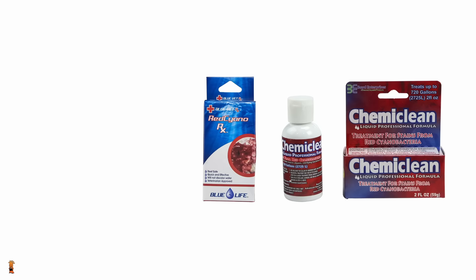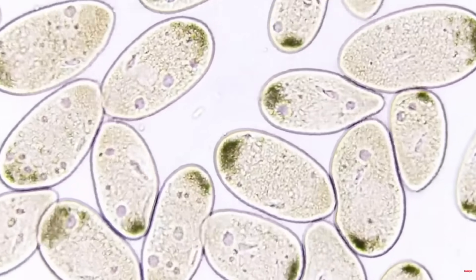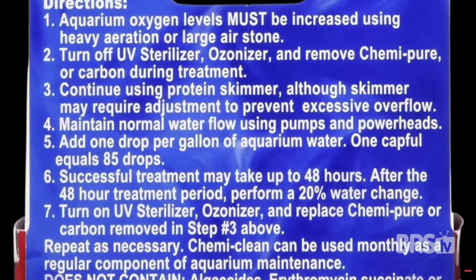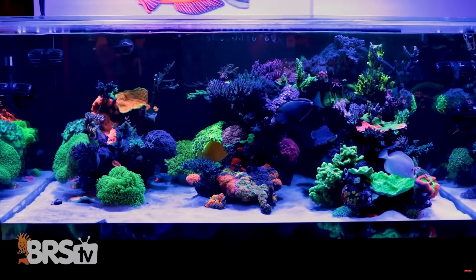If the cyano is still around and going strong even after you've tried everything so far, sometimes killing it off with ChemiClean, red slime remover, or similar products is the nail in the coffin. These antibiotic treatments effectively kill the cyano, removing it from those surfaces all at once and making it easier for beneficial microbes to take over so cyano can no longer grow back. Make sure to follow the directions very carefully — while overall quite safe, you don't want to accidentally overdose. It'll only take one or two doses over a few days to be effective. It will feel like the silver bullet you should have started with, but it is only truly effective at permanently wiping out cyano if everything else we've talked about is already in place.